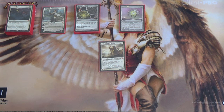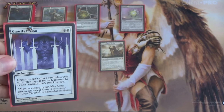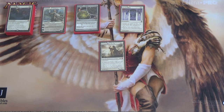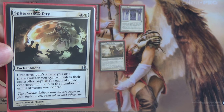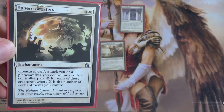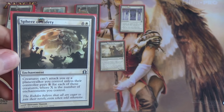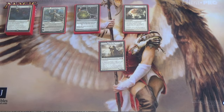Now for our enchantments that actually protect us. We have Ghostly Prison — they have to pay two for each creature attacking you, but importantly not Planeswalkers. Then there's Sphere of Safety, which protects your Planeswalkers too. Creatures can't attack you or a Planeswalker you control unless they pay X, where X is the number of enchantments you control — and that's per creature. Get enough enchantments out and they might not be able to attack at all.